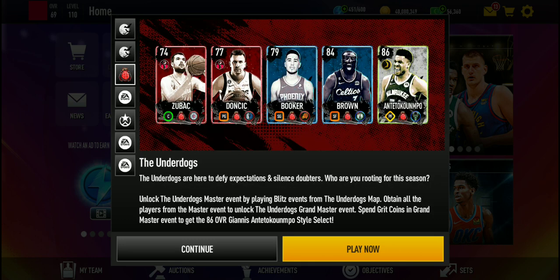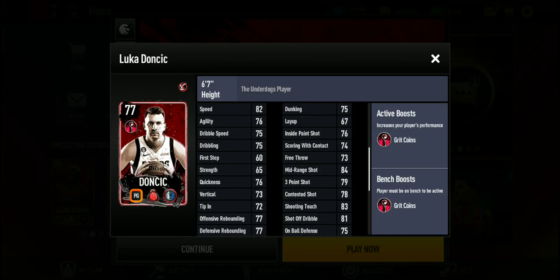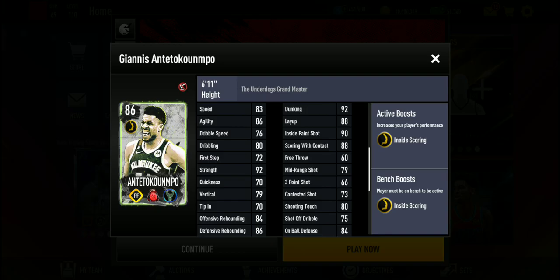We have Ivica Zubac at 74 overall, and 77 Luka Doncic. Then we have 79 Devin Booker, along with 84 Jaylen Brown, and an 86 overall Giannis Antetokounmpo.